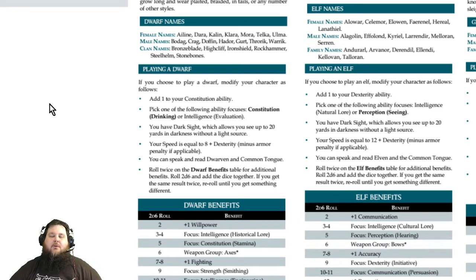Your speed equals eight plus your Dexterity, then subtract any armor penalty. The heavier the armor you wear, the greater the penalty. Notably, there are no armor proficiencies in this game — everyone is free to wear whatever they want — but mages suffer extreme penalties for wearing heavier armors. All races have different base speeds.